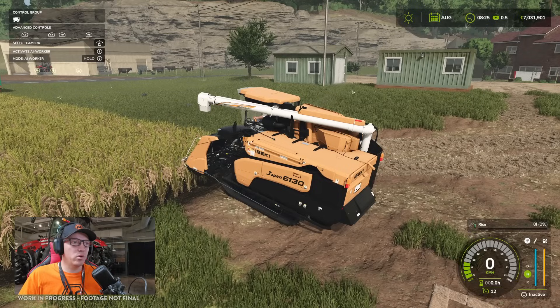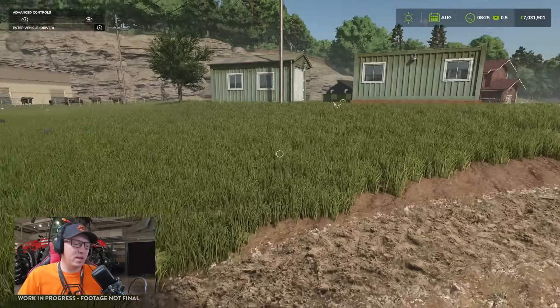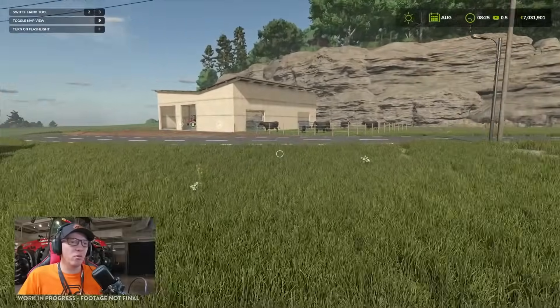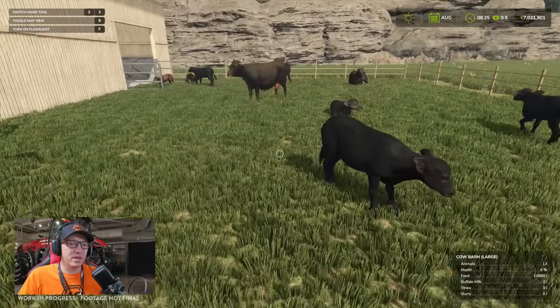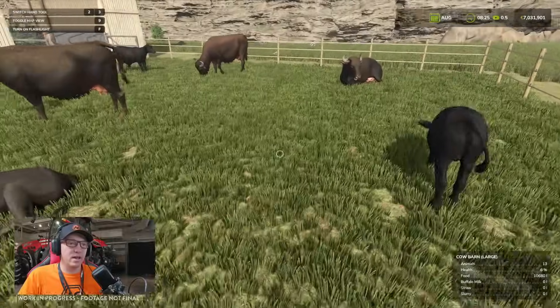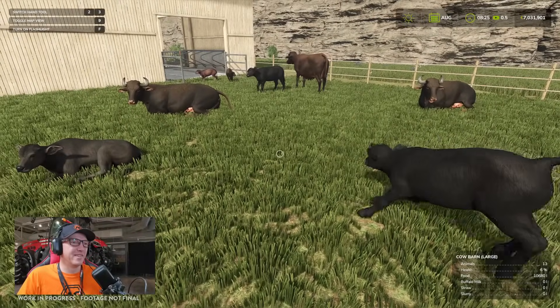We've got the new Iseki rice harvester, and there we go — we've got some animals. We have got the water buffalo sitting in here, including some babies. Jumping in to have a look: there's 13 animals with 6% health, they take 10,000 litres of food. They're producing buffalo milk straight off the bat and they'll take straw and slurry. They also have collisions on them.